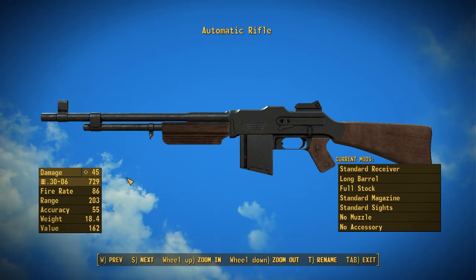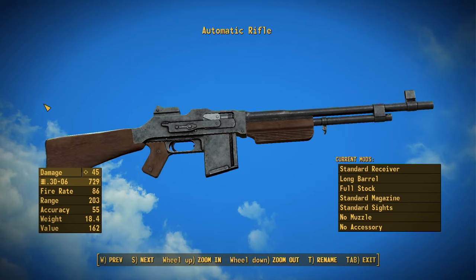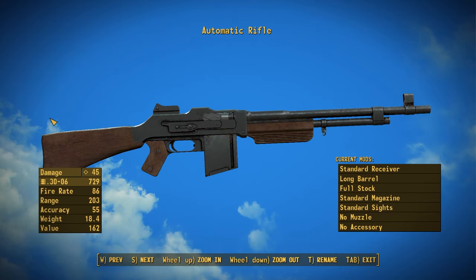Let's check out the finer details, starting with stats. The base damage is around 45 — a little lower in your game depending on perks and mods, so somewhere in the 40s. It's fully automatic using 30-06, a heavy-hitting heavy weapon. It has a fire rate of 86, so even though it's automatic it has a pretty low fire rate. Range is 203, accuracy is 55, weight is 18.4 pounds — pretty close to the real-life 20-pound gun — and a value of 162 caps. There are quite a few accessory slots for different attachments at the weapons workbench, and the model looks really cool with great detailing on the bolt.